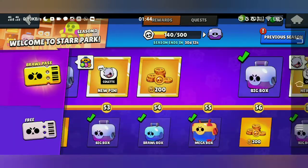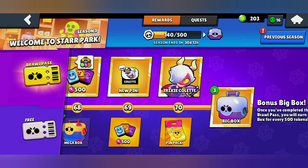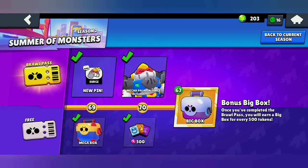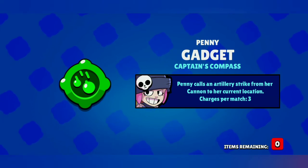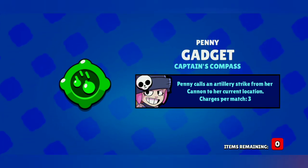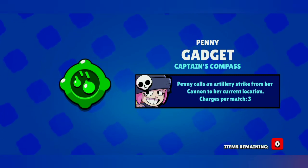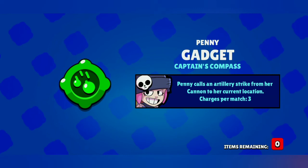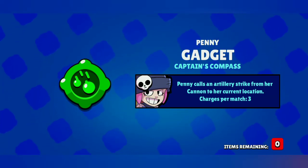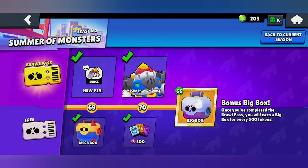I'll still try and open my previous season boxes, but I'll just open seven boxes. We got the gadget for Penny, which is Captain's Compass — Penny calls an artillery strike from her cannon to her current location. That's a really cool gadget: if enemies are targeting us, we can call all four cannon bullets to us.